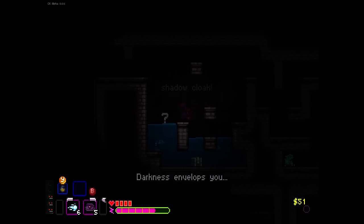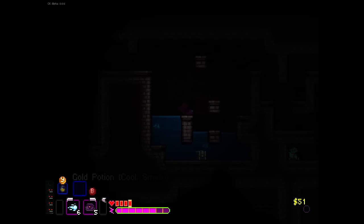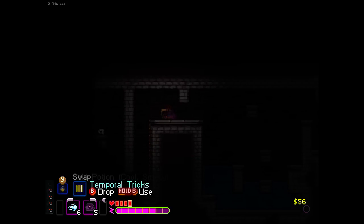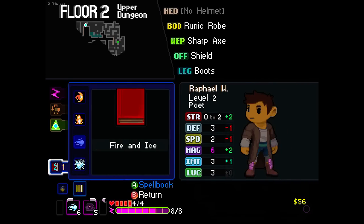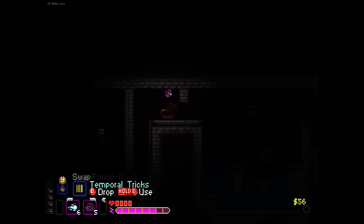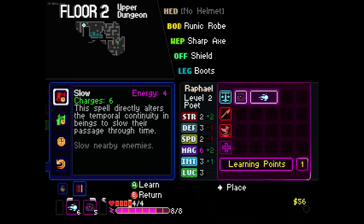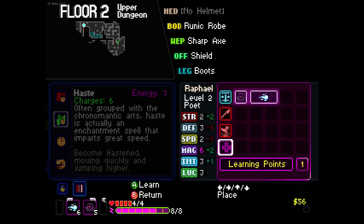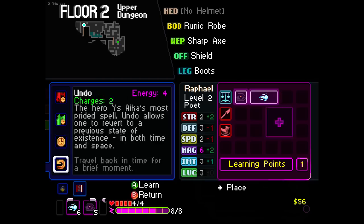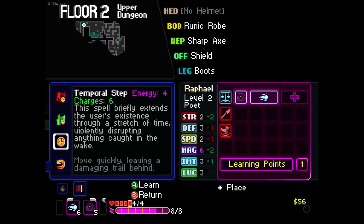I don't know what that did to the bat, but I'm going to hide. The Fishanna — they're like piranhas but they're fish. If I do a down and a jump, then I get to go up here and get the chest. You get a higher jump. Temporal tricks — what do we get from temporal tricks again? Let's just fire an ice. There we go — so there's our temporal tricks, we can learn. It says right in the middle of the left-hand side. We've got a chance to learn: slow, haste, temporal step — briefly extends the user's existence through a stretch of time, violently disrupting anything caught in the wake. So move quickly, leaving a damaging trail behind. That's pretty cool.